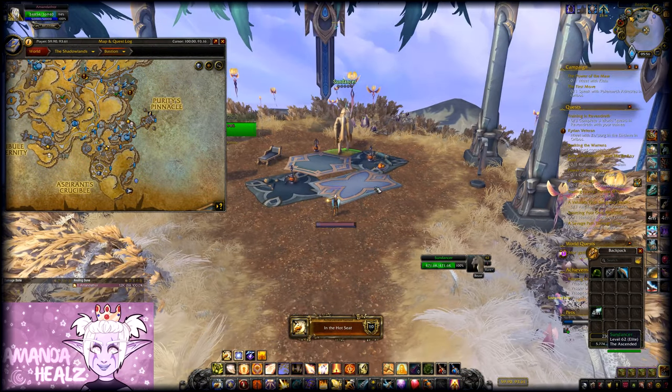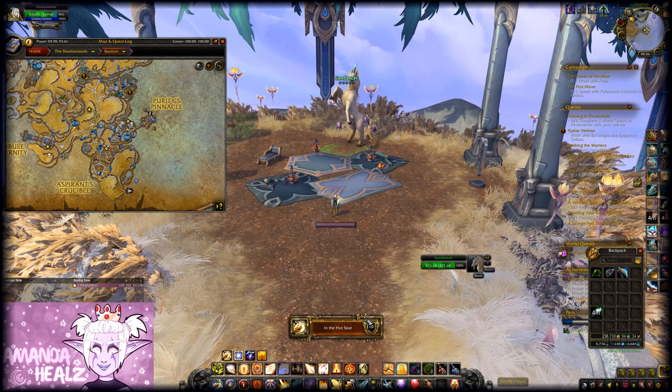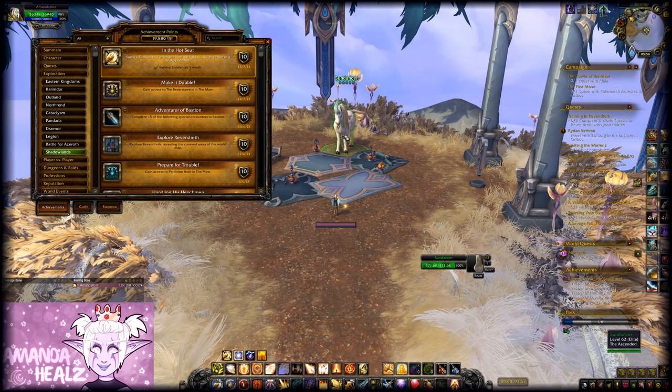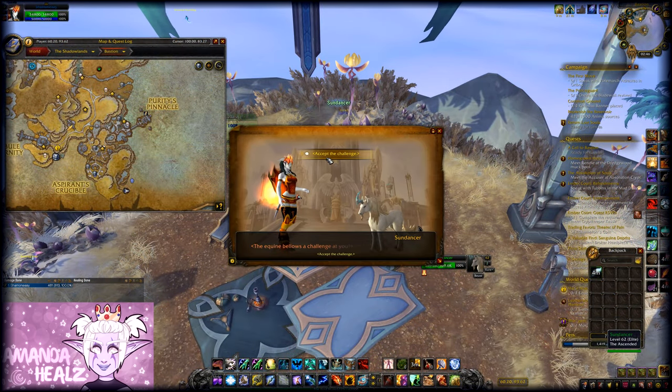Once the button disappears, Sundancer will fly back to the little island area where you clicked the ancient memorial for the buff and land. There is also an achievement called 'In the Hot Seat' that you will earn if you are the one to use the Sky Strider Glider to get Sundancer down.